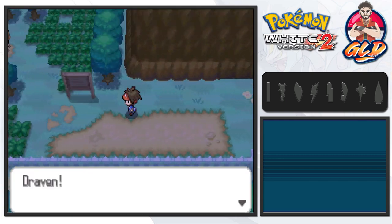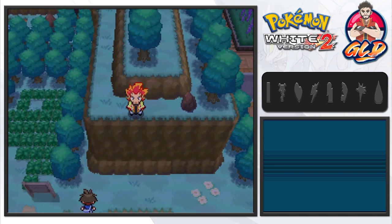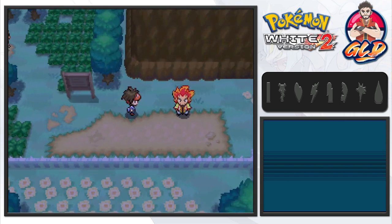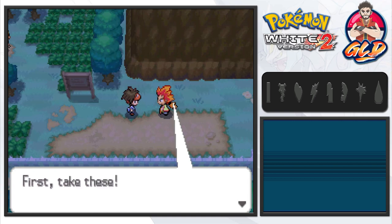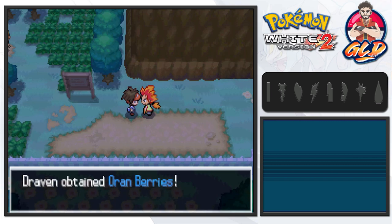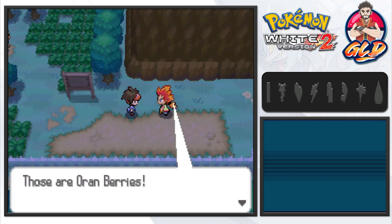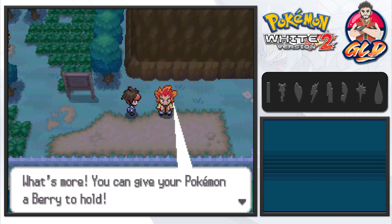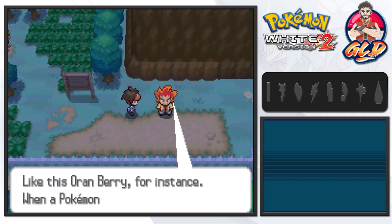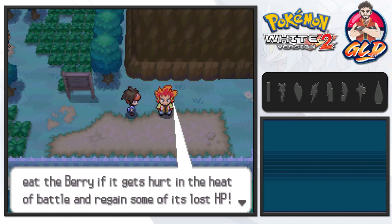We need to earn that very first badge. Before we leave, Draven Akuma is up there jumping down from the hill — superhero landing is always a good thing. He says he forgot to tell us something important and gives us a few Oran berries, which is pretty good. Those Oran berries restore your pokemon's HP, and when a pokemon holds a berry it can eat it during battle to regain HP.